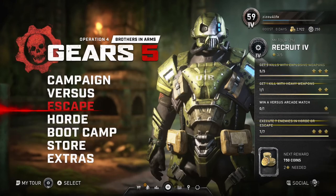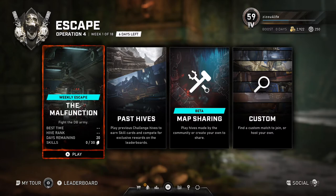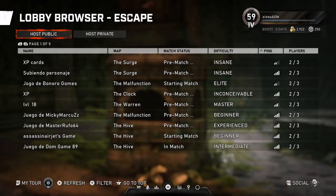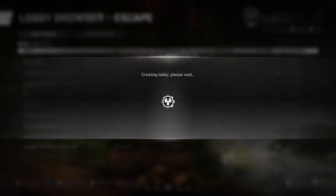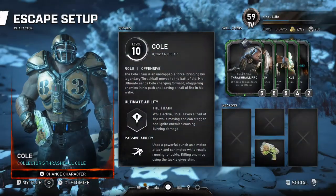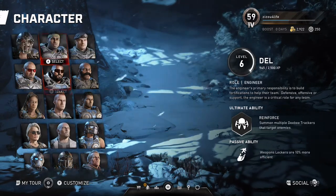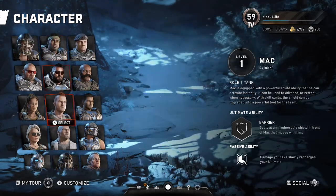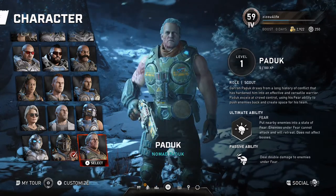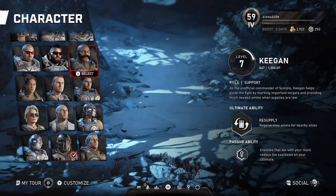Moving on to the Escape update — if you haven't played it, it's pretty fun. It's a three-person team where you have to escape, and you start off with a pistol and then go finding your weapons. One of the biggest updates is that you can now use any character. In Operations one, two, and three you were restricted to about five characters, but they did away with that. You can use anyone, except Dom — they have not unlocked Dom yet.